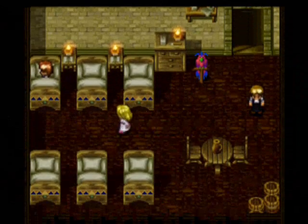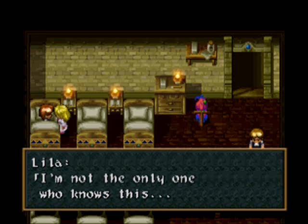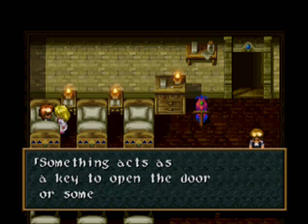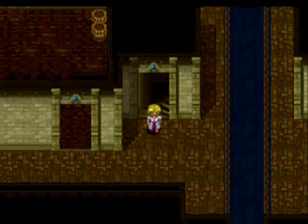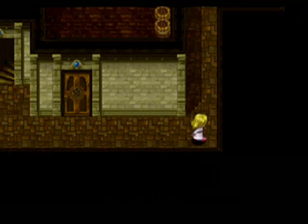Come over here and talk to Lila, who's sick in bed — how ironic. 'I'm not the only one who knows about the secretly sealed library. There's a popular rumor — something acts as a key to open the door.' And we got a tent. Now we head to the courtyard.